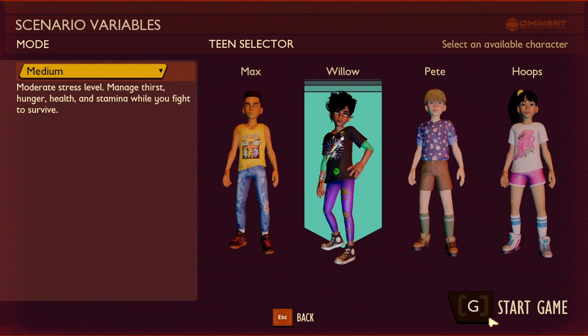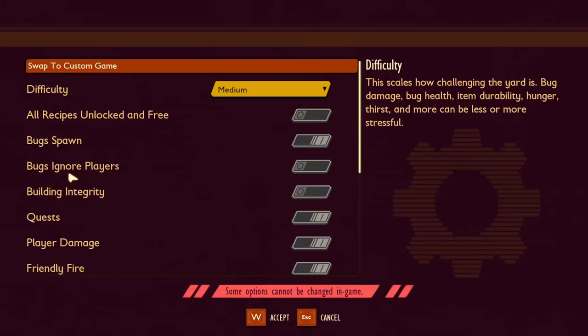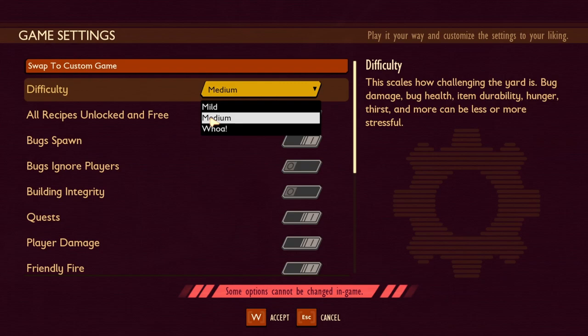Medium and Whoa are standard survival modes with thirst, hunger, health, stamina, and damage. If you choose one of these — we'll go with Medium — you select your character and start the game. Once you're in the game with one of the first three survival modes, you can go to your menu, then in-game settings, and swap the difficulty level between Mild, Medium, and Whoa at any time.